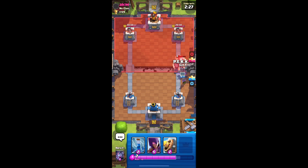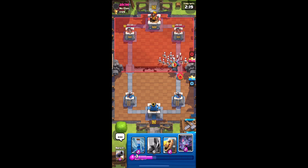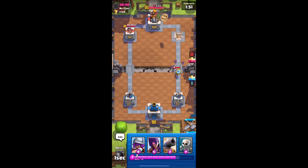Did he not watch my video about giant skeleton getting nerfed? The bomb does zero damage. All right, barbarian barrel — saving the PEKKA nice. We need to zap the skeleton here, kill the witch. PEKKA you got this — that's like four hits on tower: one, two, three, four. Even with the musketeer you can't kill it.